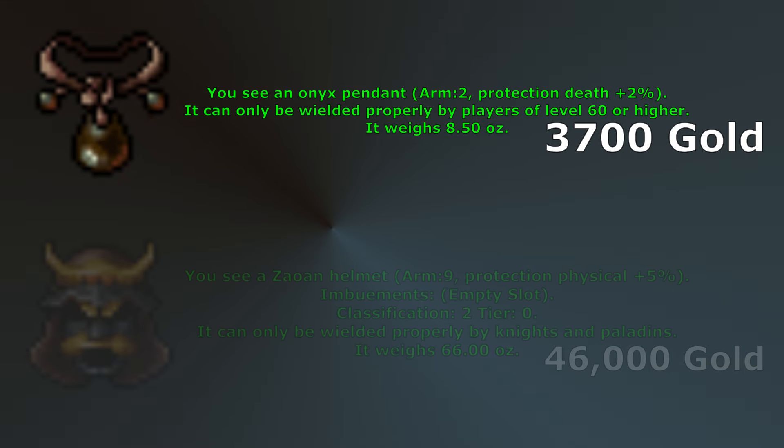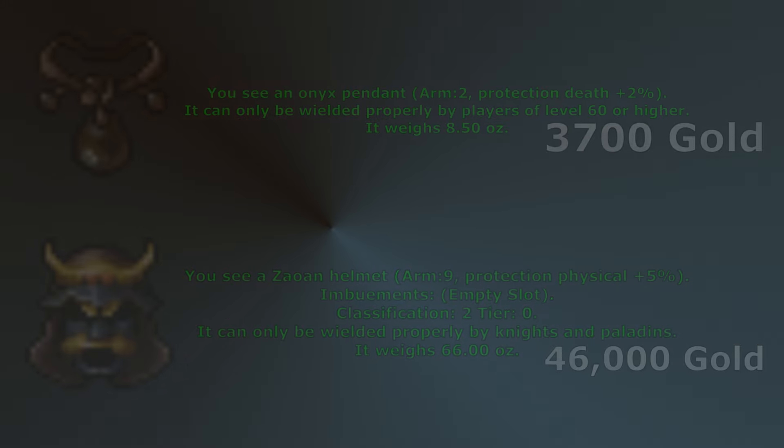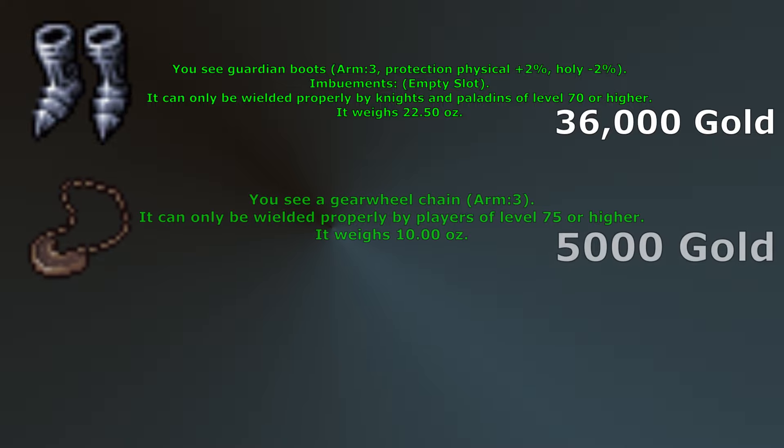Now we are waiting for level 60 for our next set of upgrades: Onyx Pendant and Zawin Helmet. Onyx Pendant is a cheap upgrade over Platinum Amulet and will give you an additional 2% death protection. The Zawin Helmet technically has no level requirement so you can get it right at level 8, but you won't need it until at least level 60. There are other helmets that become available but you'll most likely use this one until at least level 230 when boxing with Diamond Arrows because of the 5% physical protection. At level 70 you can get Guardian Boots which have 3 armor and give 2% physical protection — these will be helpful for a while. At level 75 you can grab a Gear Wheel Chain for additional armor over Onyx Pendant, though you will lose the 2% death protection.